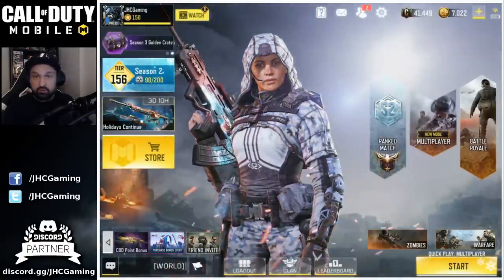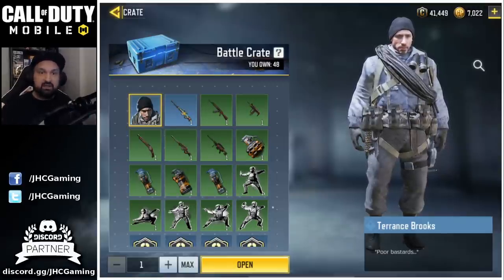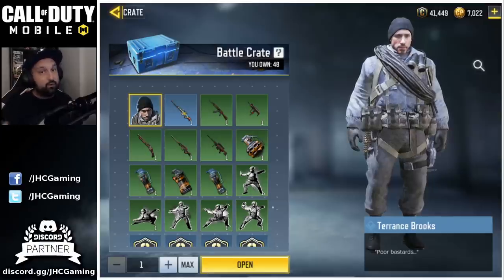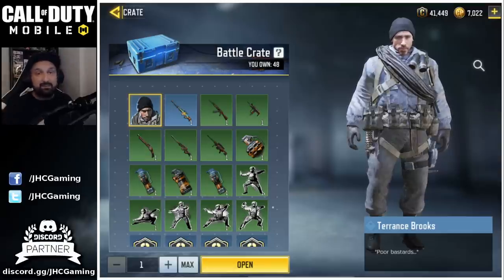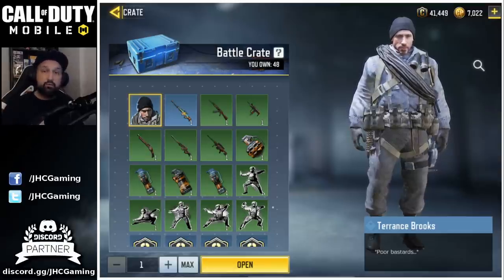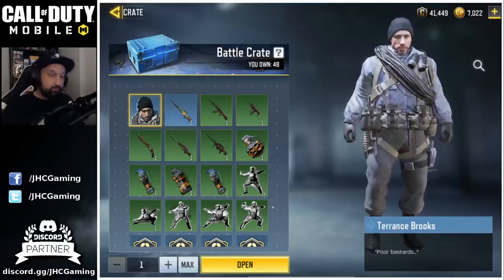There's also Terrence Brooks — looks like it's still there. Terrence Brooks is in the battle crates. I got it already in season one, but it's still there in the free battle crates you get for logging in every day. You get credits, crates, credits, crates. So once again, play the game every day. Even if you don't have time to play, just log in, get your crates, and maybe you'll have a chance at Terrence Brooks.